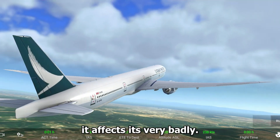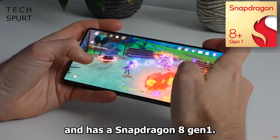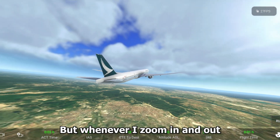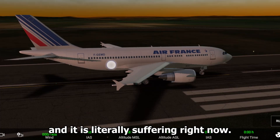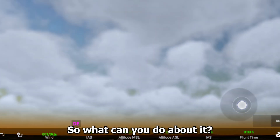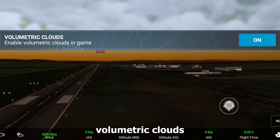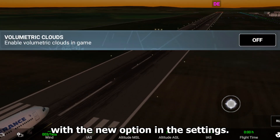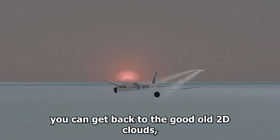If you're wondering how this affects your phone's performance — it affects it very badly. I have a Red Magic 7, a gaming phone with a Snapdragon 8 Gen 1, and whenever I zoom in and out I go from 30 FPS to 15. That's already a bad sign. On my older phone it is literally suffering — rest in peace. So what can you do? Either put graphics down — here's how clouds look on medium graphics — or turn off volumetric clouds with the new option in settings, which brings back the old 2D clouds.